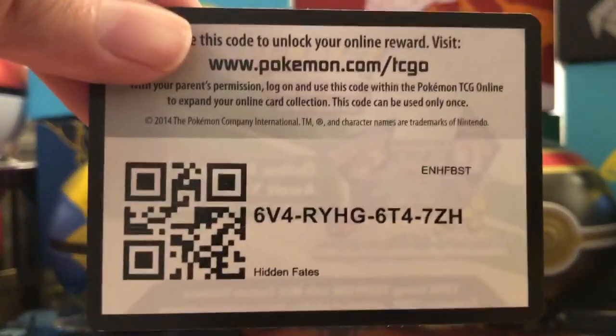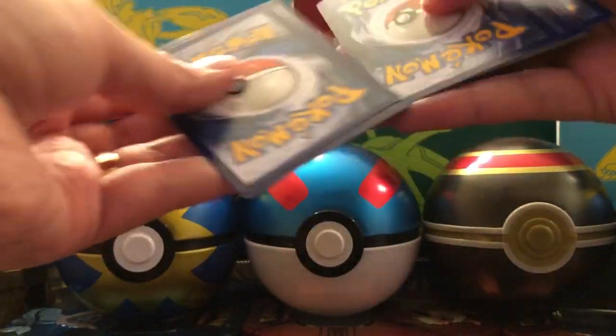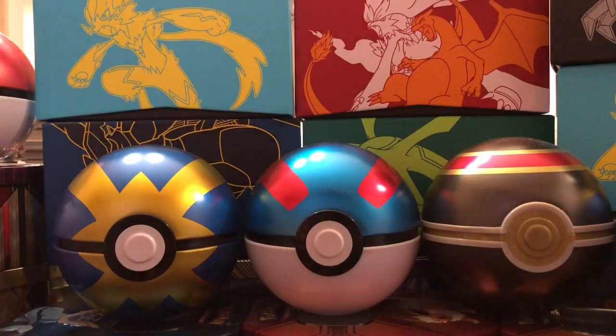Here's the code card. First pack, Little C. How many Shinies can we get? Four cards to the front. Let's start off good.